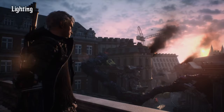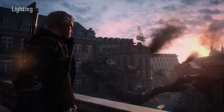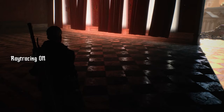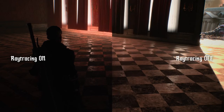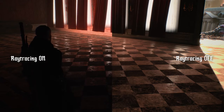Next up, lighting. As with the reflections, Ray Tracing is also going to help us trace light rays as well, and this is going to help us create more dynamic looking environments. One example that I really love is right here in this room. Notice the way that the curtains move, and as the curtains move, it affects the light shining through the window. As you can see here, this can't be done when the Ray Tracing is turned off.